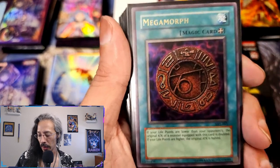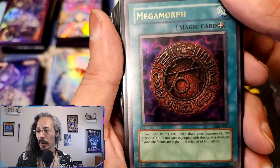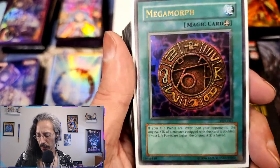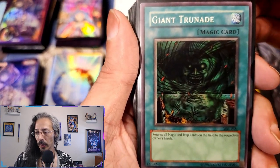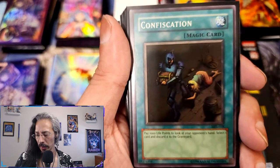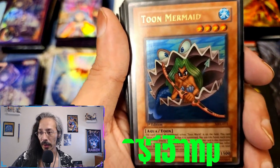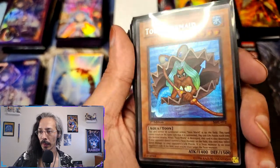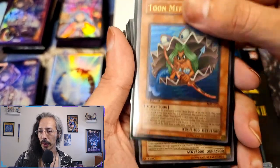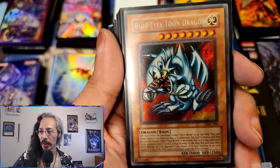Got some Megamorphs, I believe all unlimited. Giant Gernade was a menace back in the day. Confiscation, Banisher of the Light — still applicable today, crazy enough. We have a first edition Toon Mermaid — beautiful foiling — and an MRL Blue-Eyes Toon Dragon secret.